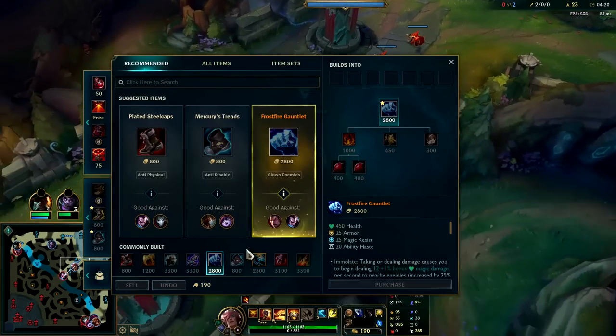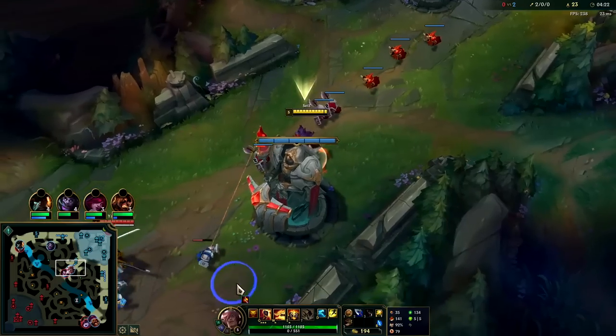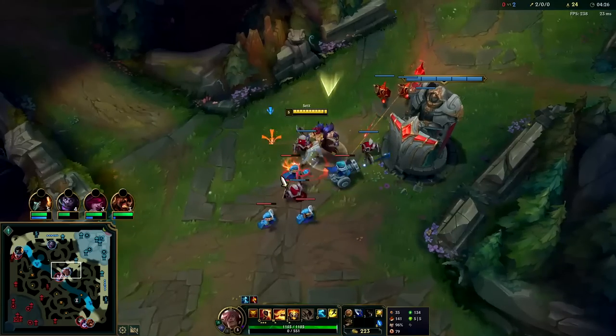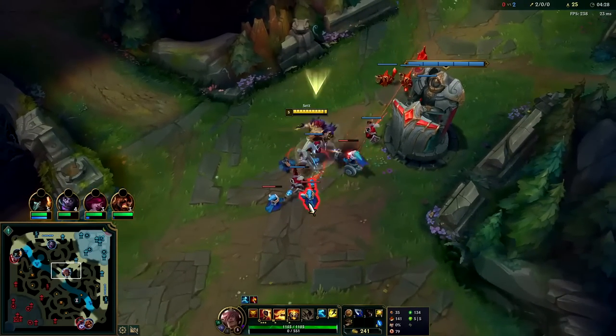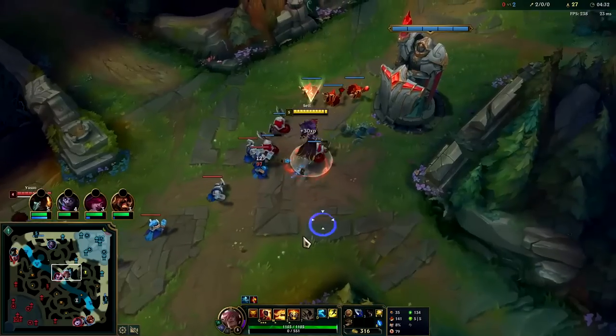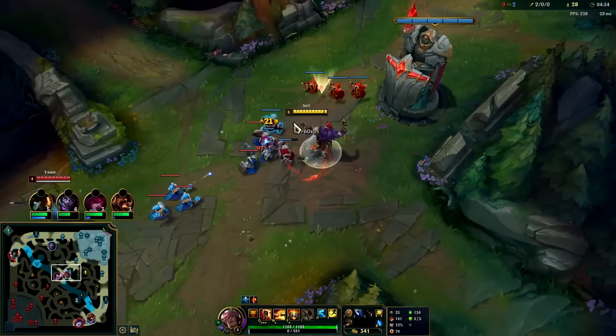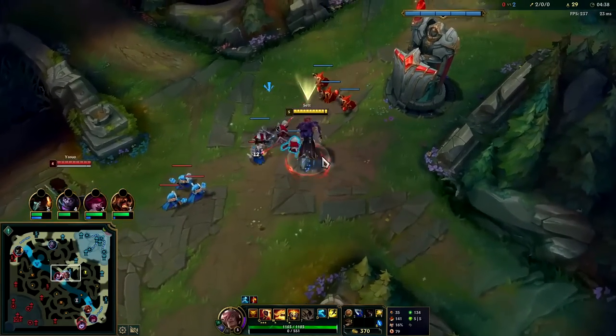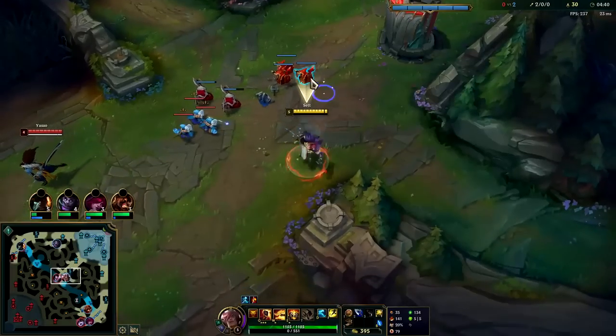We can play more of a bruiser carry rather than a tank carry. We'll be looking for Stride Break into Titanic. It has a lot of on-hit through his passive since his right auto attack lands fast — left-right, left-right, left-right — so you can put out a lot of damage with on-hit items like Titanic and BORK.